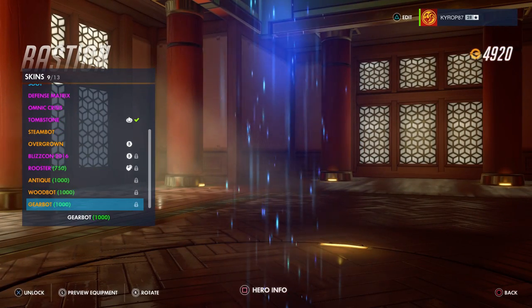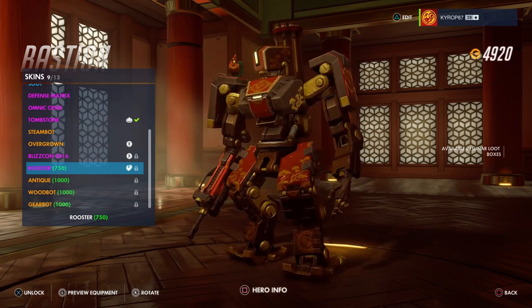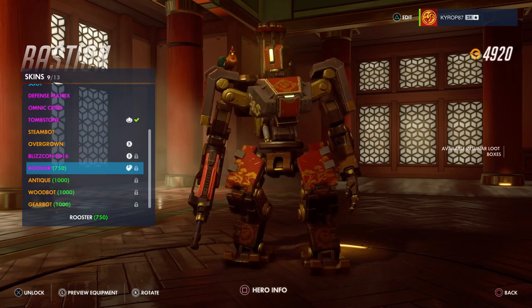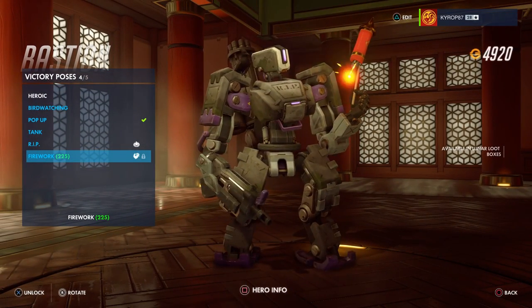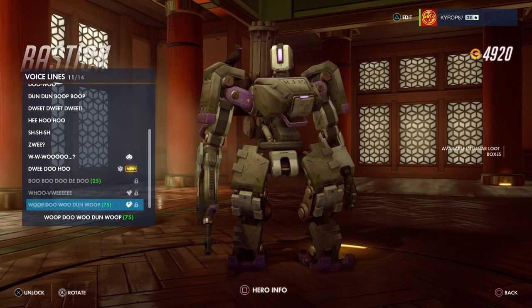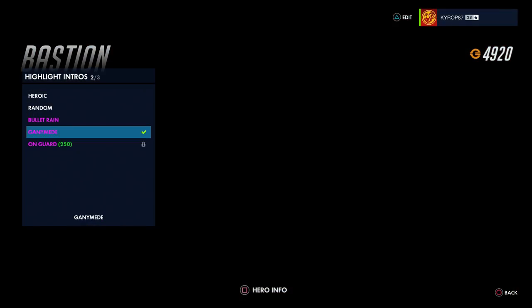Alright, Bastion — I know he has something. Yes, the skin — the rooster skin! He has a rooster on the shoulder, very nice. I would say this is already my favorite Bastion skin even though I don't use him. No emotes, no victory poses. He's holding fireworks so delicately like he's afraid. There's a voice line — sounds like some kind of anthem to a parade or something. No highlight intros.